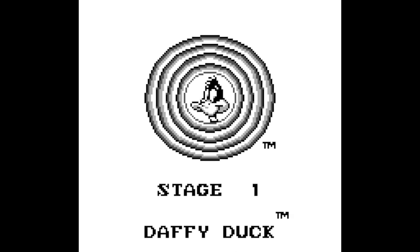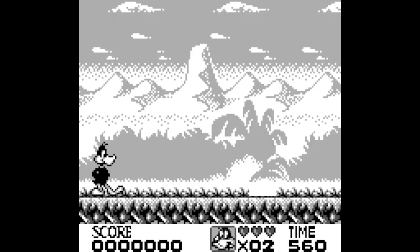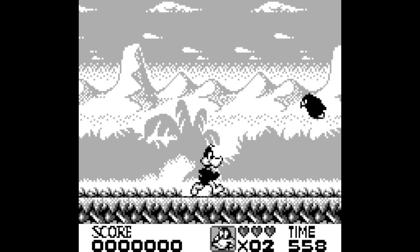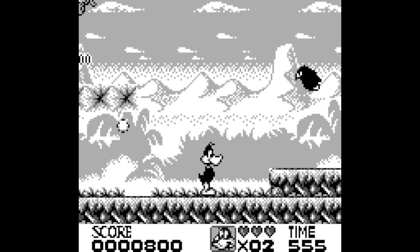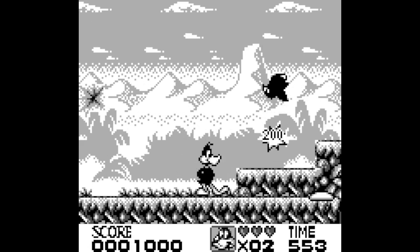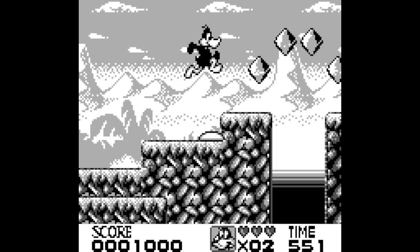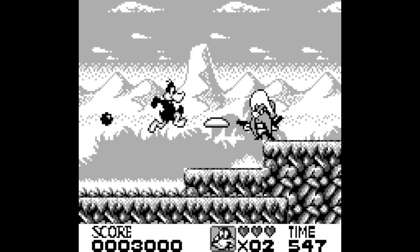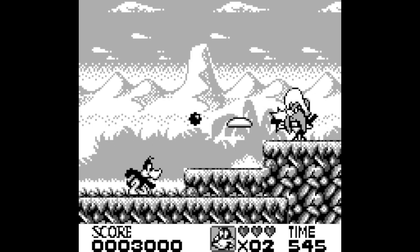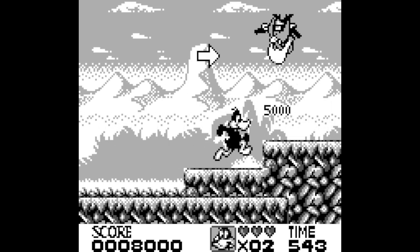First you play as Daffy Duck. You can jump on enemies, which is helpful, but for Daffy — and only Daffy — he has a Frisbee that he can use as a weapon. Time to face Yosemite Sam as a mid-boss, and he's already down.